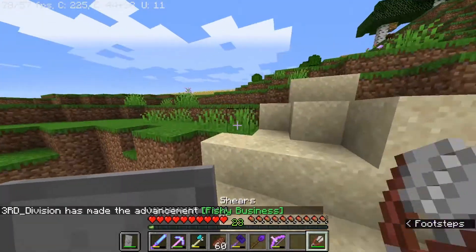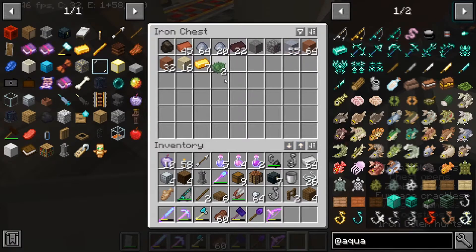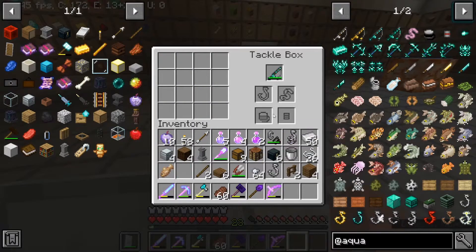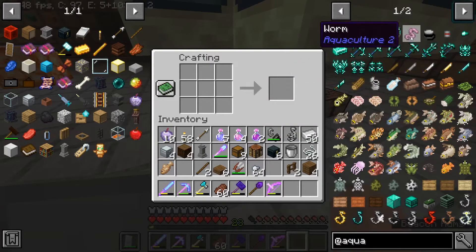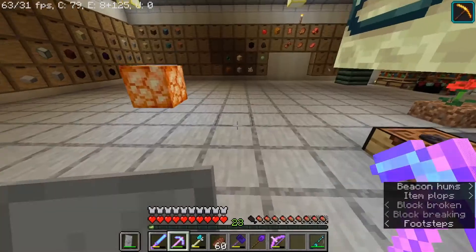I'm going to make a tackle box because I think that's where you change hooks. I can get green dye from cactus right here. Got my cactus — I can make green dye now. I don't know what cactus paste is for, but I can make a tackle box. This is where you do all the hook stuff. I put in an iron hook. There's a bobber slot too — how do you make a bobber? I don't have a nautilus shell so I can't do that. There's a fishing line slot too.